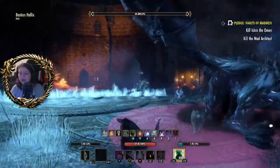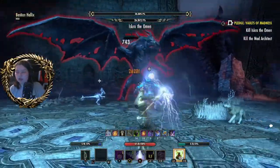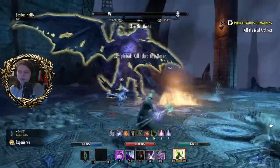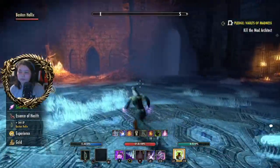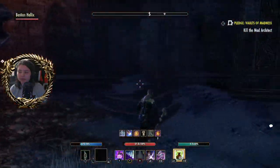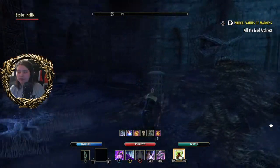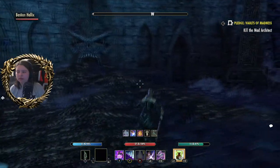He's basically guarding the next room that you need to get into to defeat the Mad Architect. And there's that one done. In any of these rooms you could find a chest — so I check every single one of them. It doesn't look like there's one there — there's never usually anything in that one.